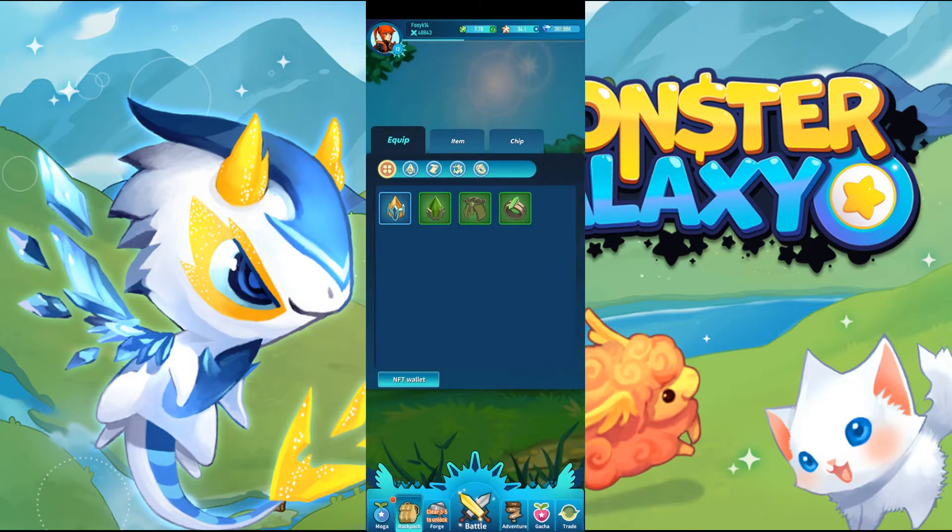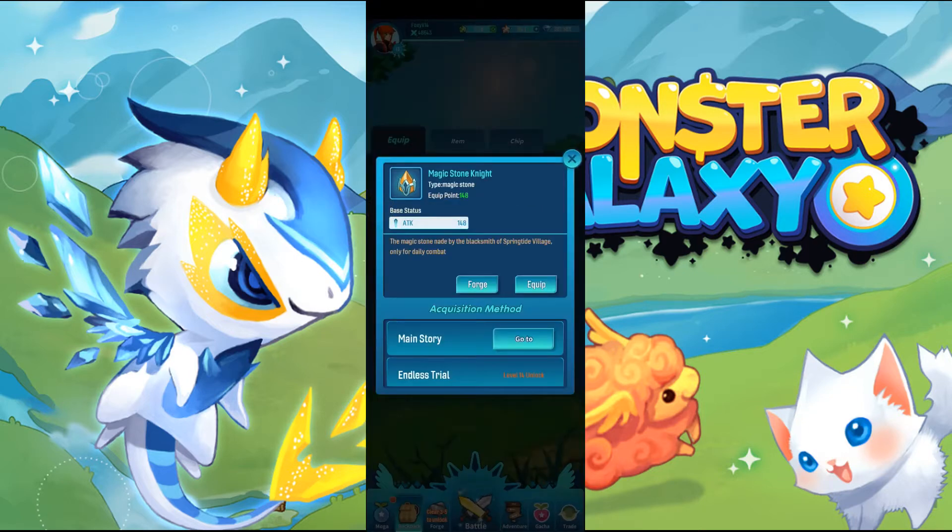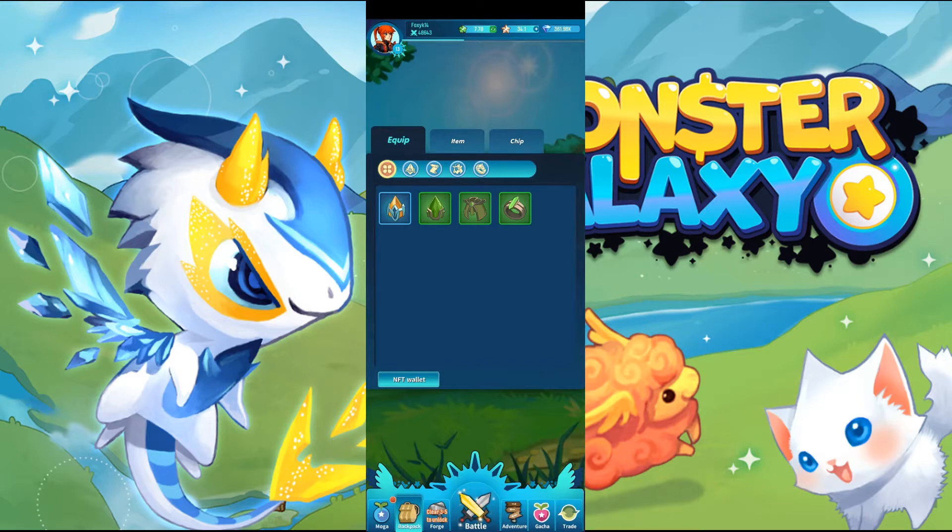Now, backpack. Backpack is where your equipment is stored, your items are stored, your MOGA chips are stored. Equipment goes on your MOGA. So you have, like, a stone, a ring, a cloak, and a scroll. You give items to your MOGA and they become more powerful in terms of defense and attack, depending on what the equipment is. You can also use items for equipment and MOGA.